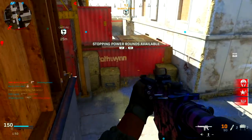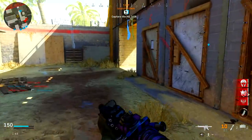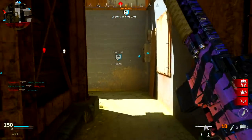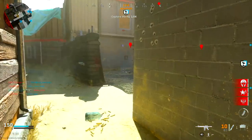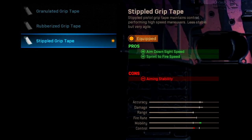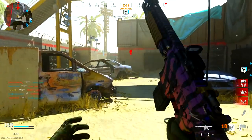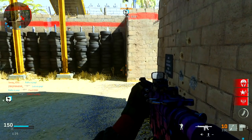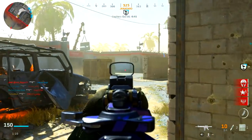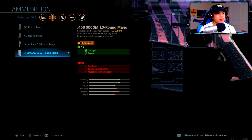It's very important to keep gunfights really close when using this two-shot kill class setup. For the first perk, we're using Sleight of Hand — this is super vital. When you run out of ammo, whether you miss shots or get a kill, you always want to stay reloaded and ready for the next gunfight. Having Sleight of Hand is an absolute must. For the rear grip, we're using the Stippled Grip Tape — I'd say this is a crutch attachment you'd want on almost any weapon. It increases your aim-down-sight speed and sprint-to-fire speed, which is very important for winning gunfights when running and gunning aggressively.